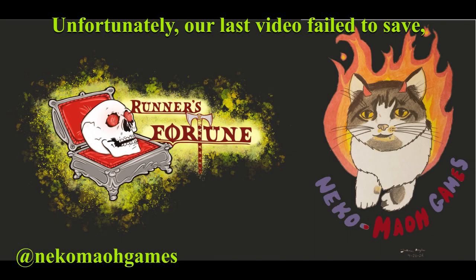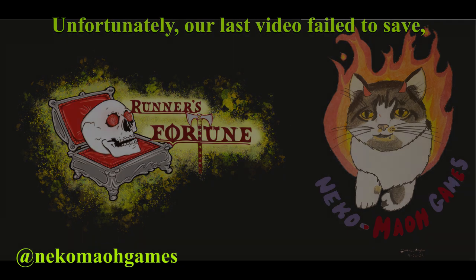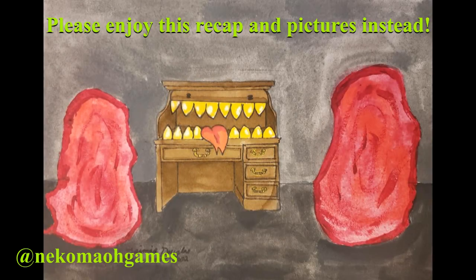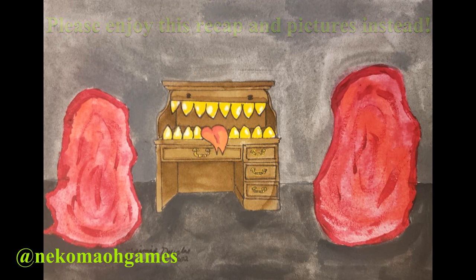We last left our adventurers in the house of an alchemist. They descended to the basement and found a secret room. In there, they were faced with a mimic disguised as a desk and two creatures made of blood. They dispatched them, returning the desk to its regular state. On searching it, Xander finds a notebook detailing the way the red powder and its mass dispersal system were created. Before the final formula could be revealed, the final page was ripped out. Xander takes the book.